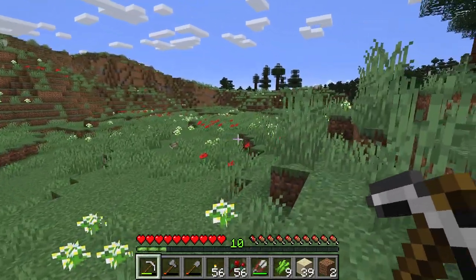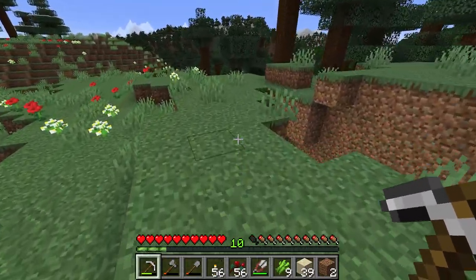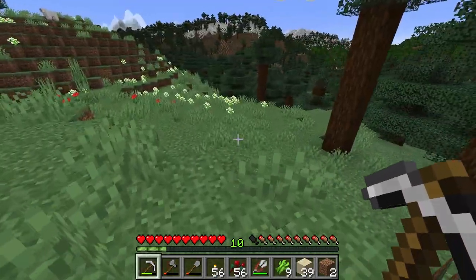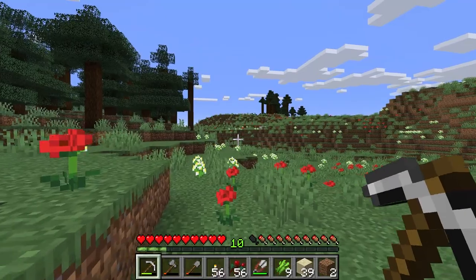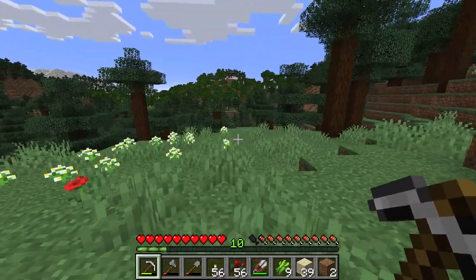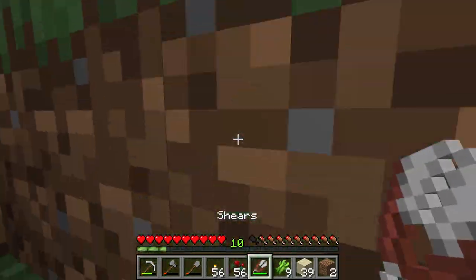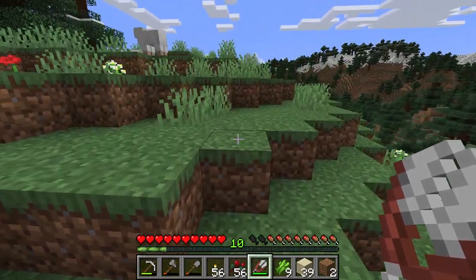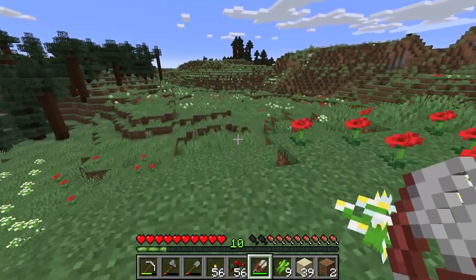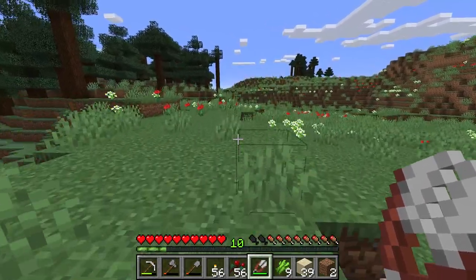There's a sheep up there too — I wanted to get another bed but we need some sheep because we need to get some wool. Over that way is where we're going to take it. I'm going to grab the wool off the sheep real quick, because that was one of the things I wanted — enough wool to make another bed for when we're out exploring. Three wool — thank you!